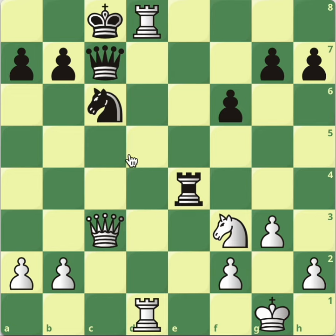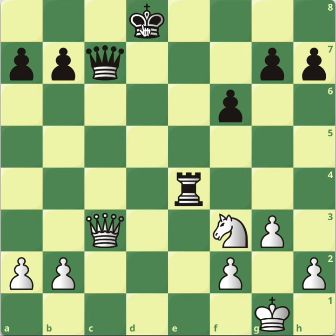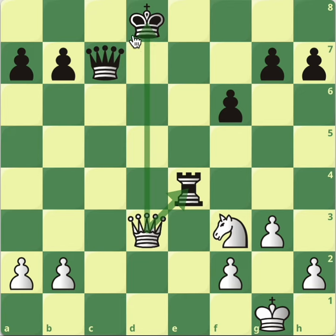Rook takes rook comes with check. Obviously black is not going to take with the queen in order not to lose material. He is also unable to take with the king — he must take with the knight. Now rook to a8, the queen is pinned and can't take the rook. Black is forced to take with the king, which now puts the king in a more exposed position. And queen to d3 is a fork — this rook is lost.